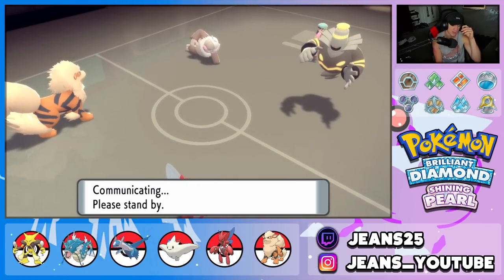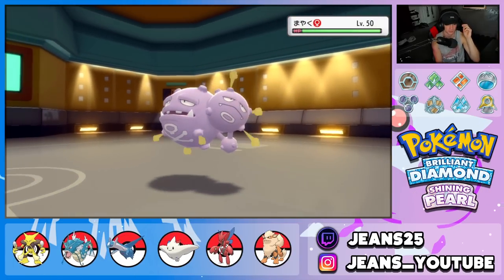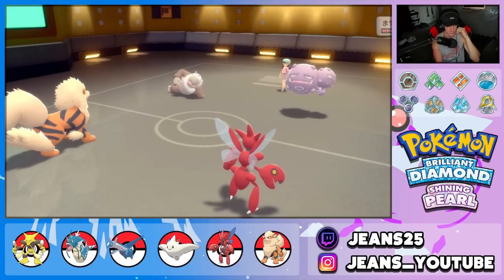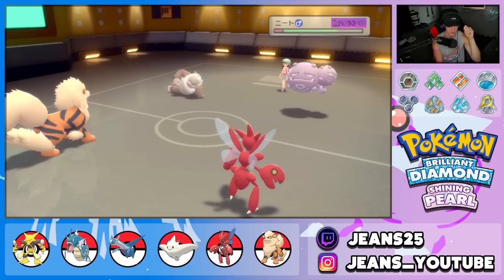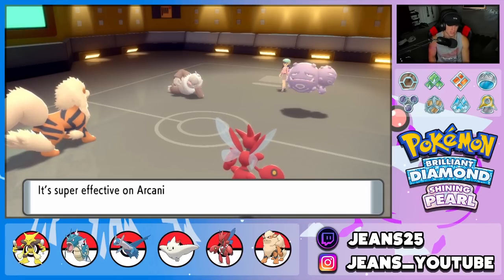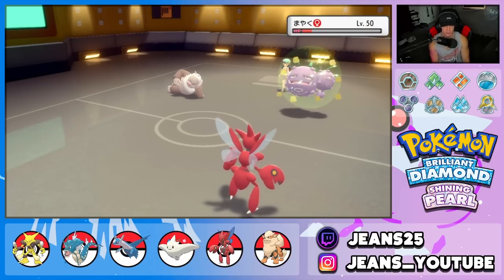We gotta hope Bullet Punch takes him out. He swaps — Weezing comes in, smart swap by him. Weezing soaks up the Bullet Punch all day and removes our Technician ability. Flamethrower pokes through and his Earthquake hits — beautiful turn by him. But he doesn't have Trick Room anymore and Weezing isn't Levitating so that's big damage on Weezing. I can bring out Gyarados now.